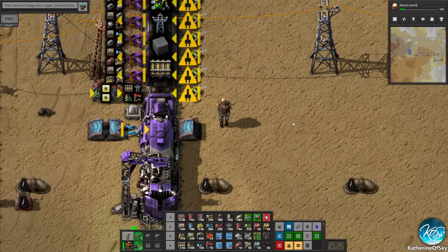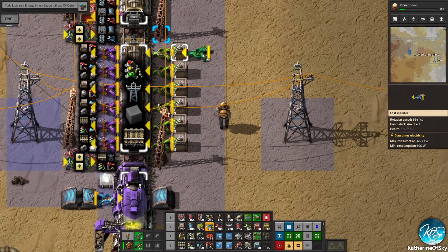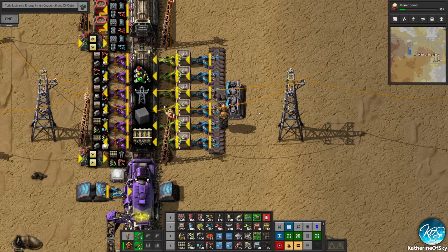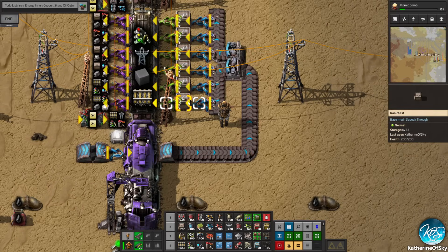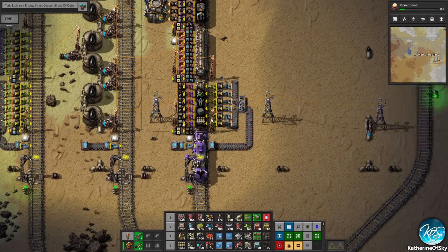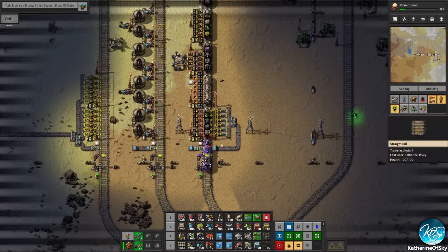So if we do something like this for a fuel train, of course we need our power poles here. And then we have our boxes here. Regular or fast inserters is fine. We need to have this train stop there. I don't have it on my hotbar so I have to get it from somewhere. So this will give us a little bit of leeway. If we allow them to have one stack each, that would be kind of cool. Now we can have a fuel train stop here and pick up a bunch of fuel for other stuff.